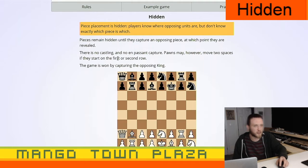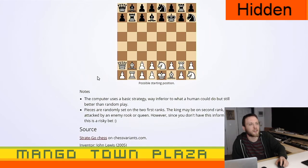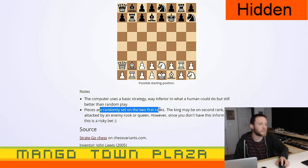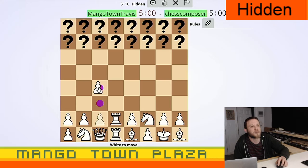There is no castling, no en passant capture. Pawns may however move two spaces if they start on the first or second row. The game is won by capturing the opposing king. Pieces are set randomly in the first two ranks — the king may be on the second rank and attacked by an enemy rook or queen, but since you don't have this information, it's a risky bet.